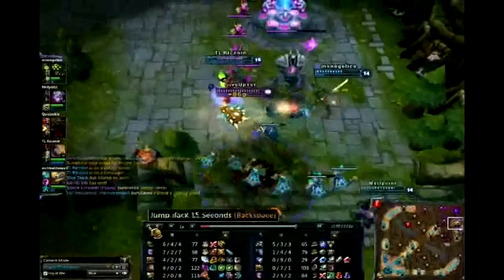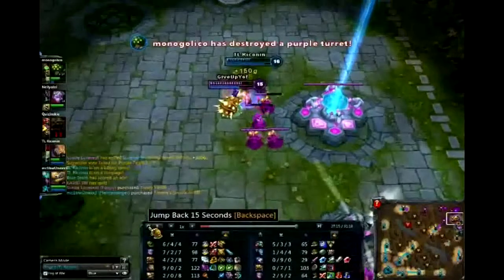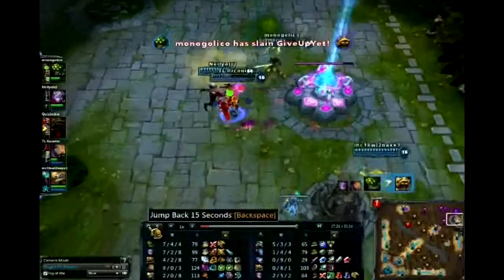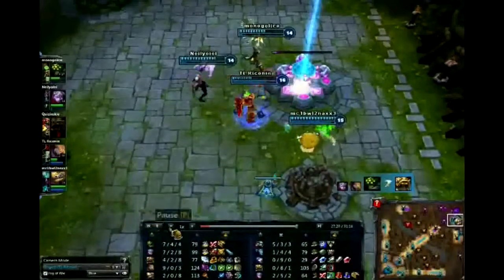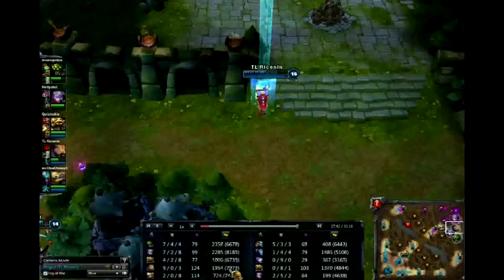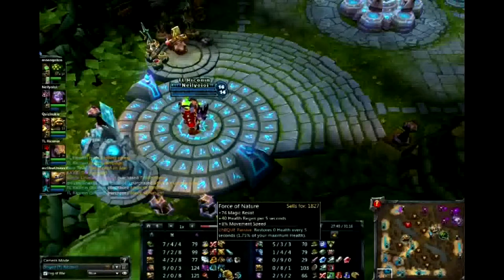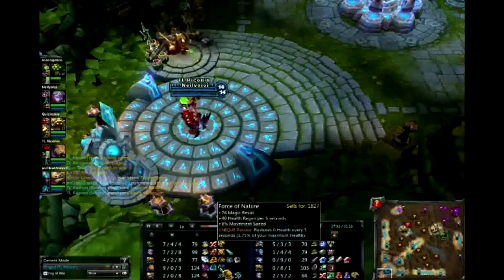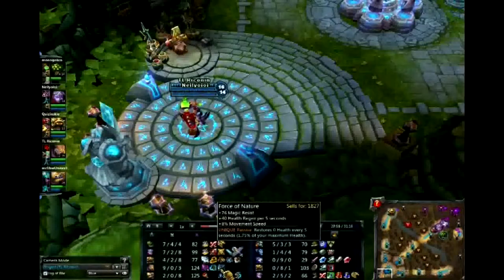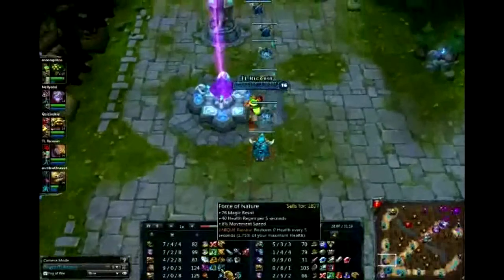Someone's attacking bravely but pushing too hard and roaming around - not a good idea. I get in his head and hold him off with my poison trail. I have enough gold to go back and get my Force of Nature - that's 76 magic resist, 40 health regen per five seconds, and 8 plus movement speed. It also restores 1.75 percent of your maximum health, which is great for Singed since he's a high health character.